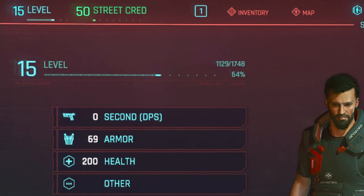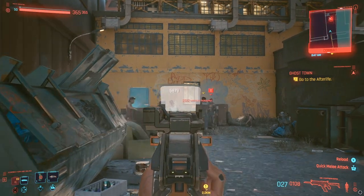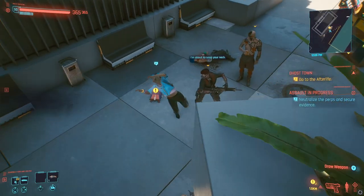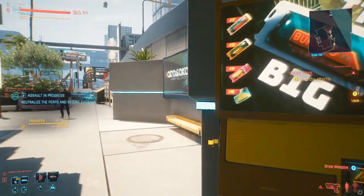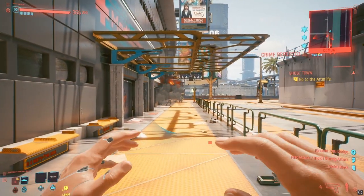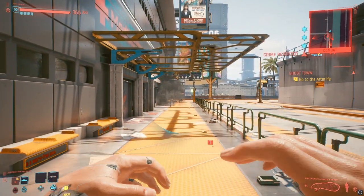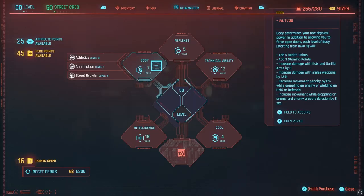You'll need 20 street cred to buy Victor's projectile launch system. If you don't have it, I'd recommend playing the game normally until you get it. Or if you're really in a hurry, you can do these Gig missions as quickly as possible by running in, grabbing the objective, and running away from each one. And congratulations! You now have the strongest weapon in the entire game! And while nerfed from its original overpowered state, it's still the fastest way to get your character level up to 50.